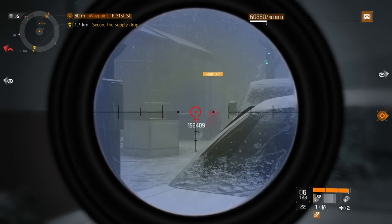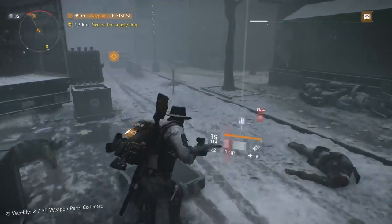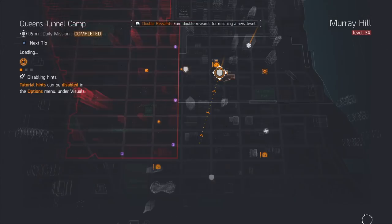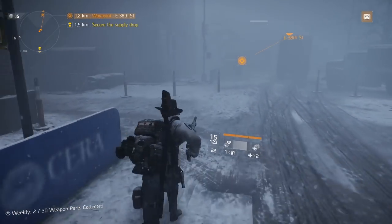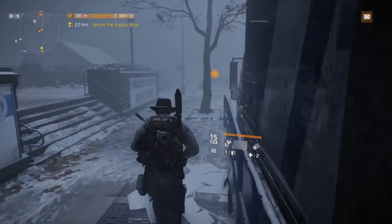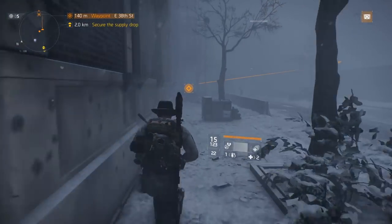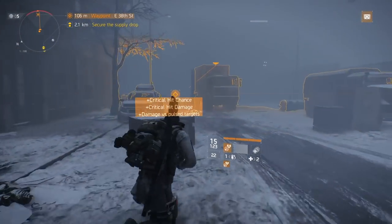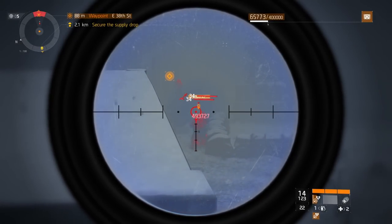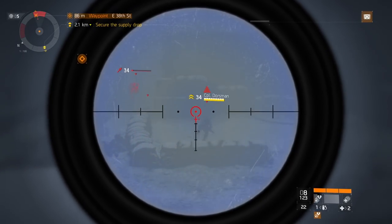The next place we're going to go is a mission — Queen Tunnels. As soon as you get there, run straight through like you're going to start the mission, but stay hugging the left side so you don't aggro any NPCs. The boss is going to be right ahead with two different groups — kill the first group and the second group should have the boss. This is Corporal Doorsman. Then we just have two more bosses to the north, and we can actually fast travel to those two.